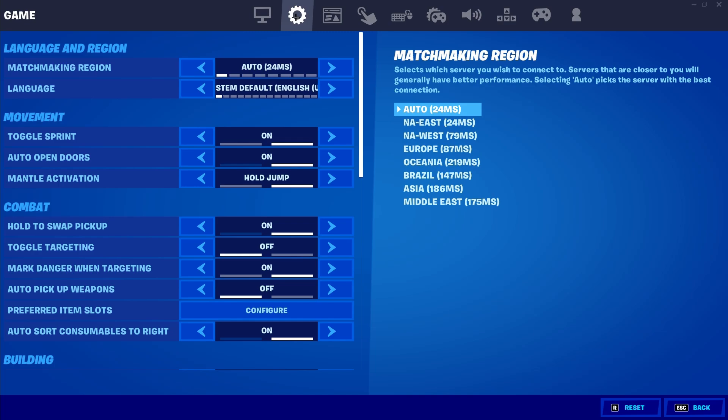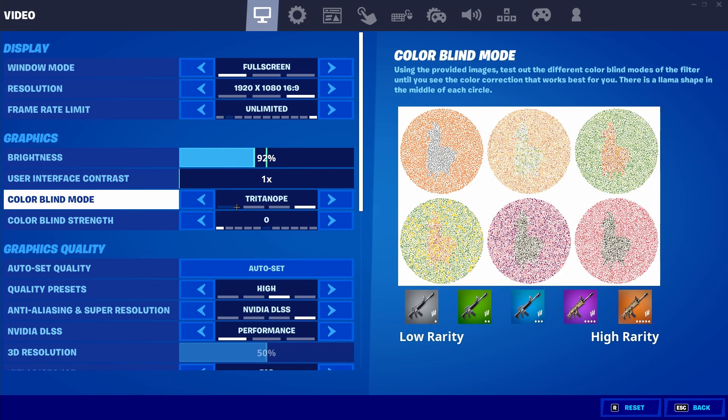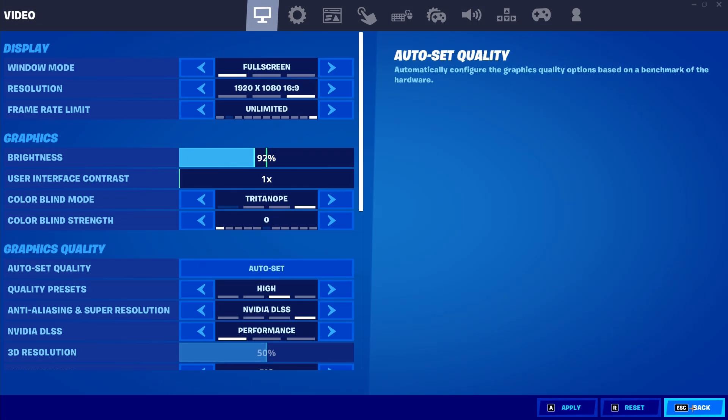Now that we're inside the Settings tab, you can see all the options across the top of the screen. Make sure you are on the very first one — the Video tab. Inside the Video tab, make sure that your colorblind strength is set to zero. If it's set to anything other than zero, change it to zero, press Apply, and then press back.